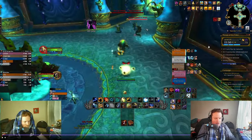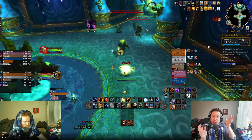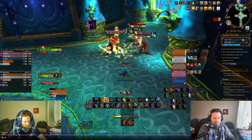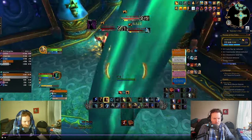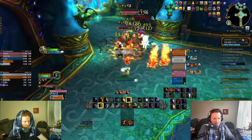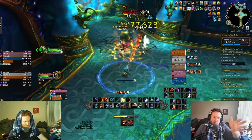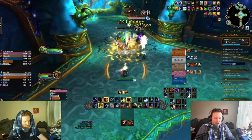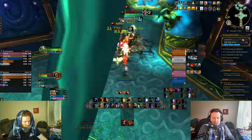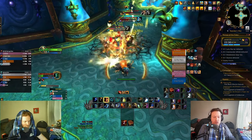The tank pulls the next pack even though I'd already burned cooldowns. Now I don't have Liquid Magma Totem, but once again: Primordial Wave into Flameshock and it's all good. I messed up the order again but I get all three Flameshocks out — the hard way. Just do it the right way: Primordial Wave into Flameshock, then you're off to the races. Packs of three are really good for Elemental Shaman — like really freaking good.